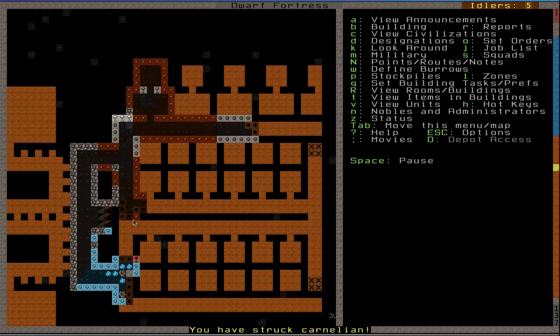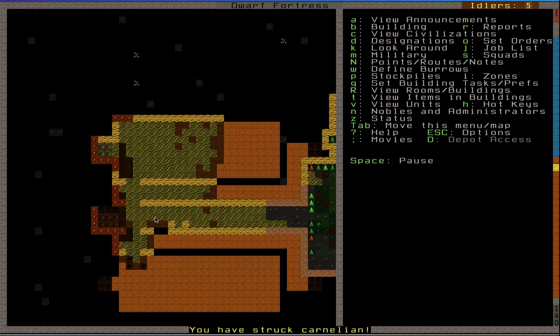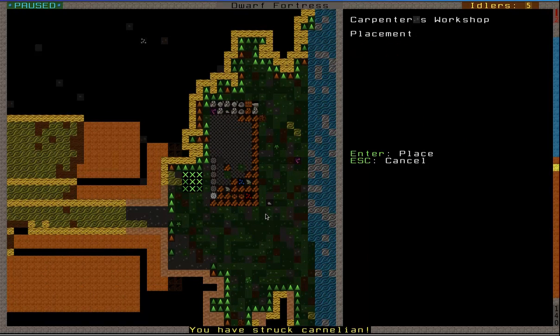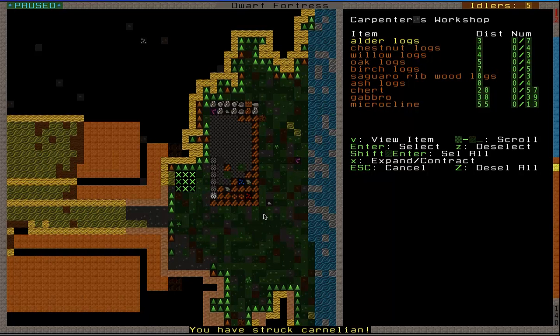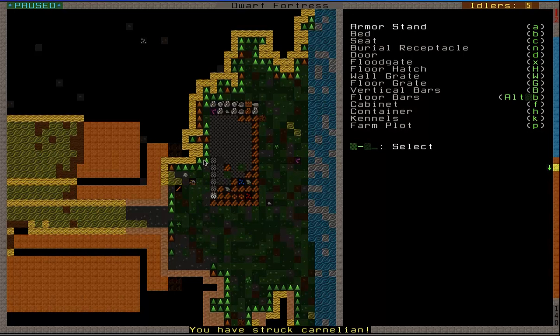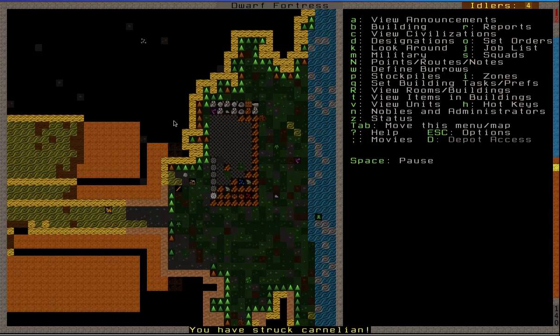I'll at least build these and get these ones all dug out so I can assign the room straight away. While I'm waiting, I might as well get the carpenter's going. I don't know what materials give what yet, or which ones are more powerful and flame resistant. I've never come across anything that can really destroy them or set them on fire and melt them. So it'll be a working experience.